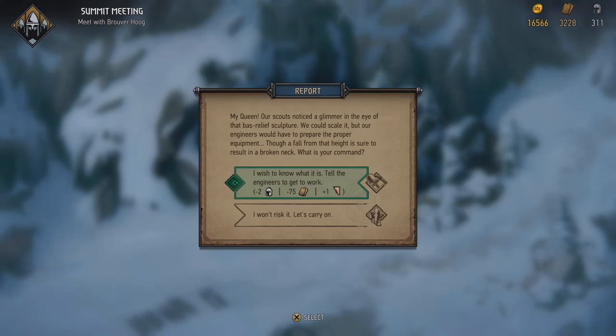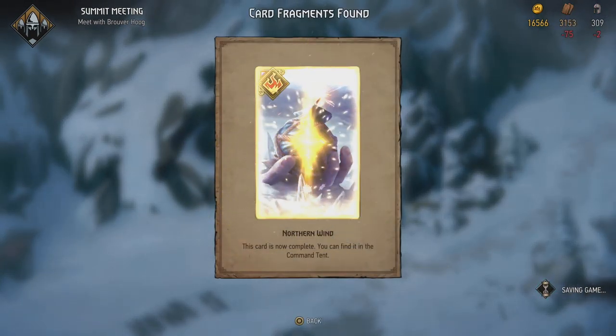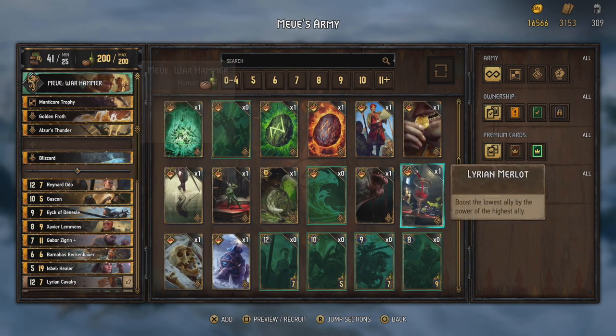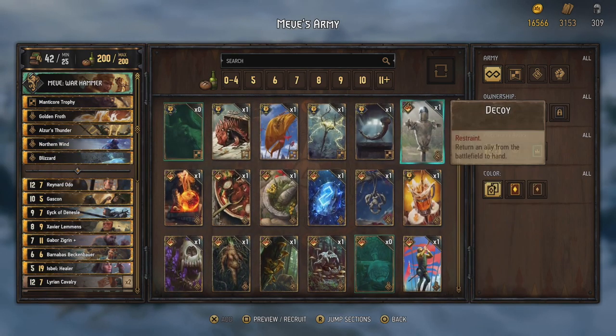Our scouts noticed a glimmer in the eye of that bas-relief sculpture. We could scale it but our engineers would have to prepare the proper equipment — a fall from that height is sure to result in a broken neck. I wish to know what it is. And there we go — Northern Wind card is complete. Northern Wind: damage all damaged enemies by four, then damage all enemies by two.